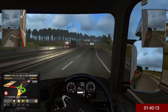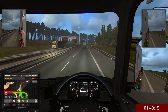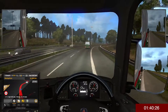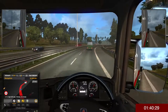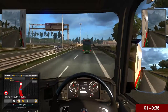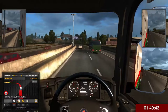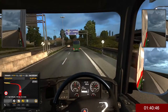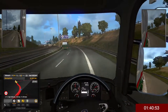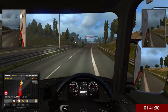Welcome back to Euro Truck Simulator 2. We've just picked up a load of forklifts and we're off to Luxembourg, so let's get cracking. There's a bus - can we get past it? Do we have enough oomph? We're coming off at the next junction anyway, so there's no point - we'd only have to dive back in straight in front of him and then slam the brakes on.